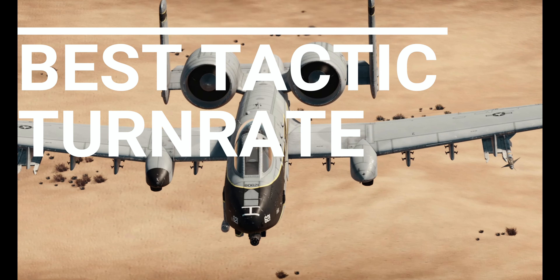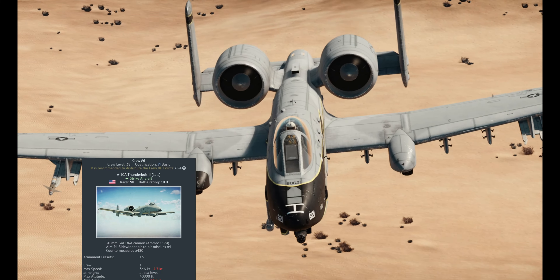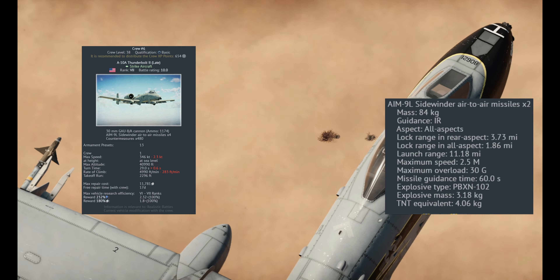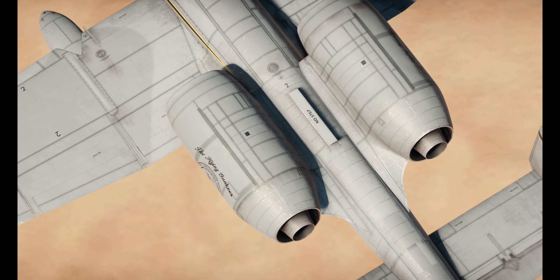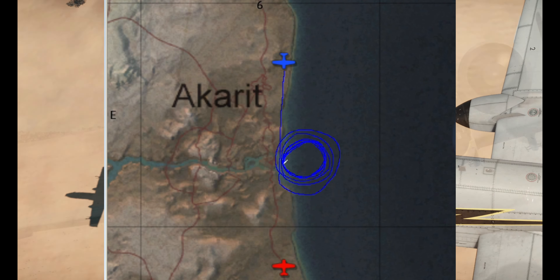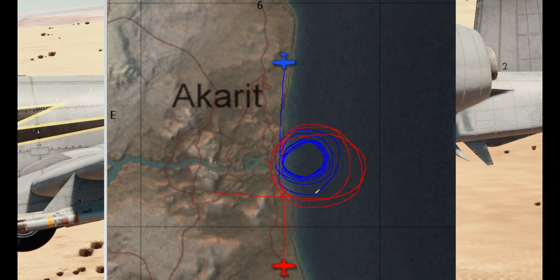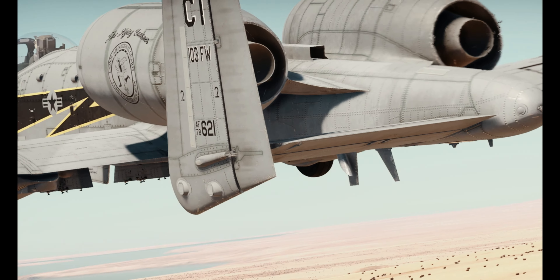The best tactic for the A-10A is going to be its turn rate. It can hold a turn around 250 knots and it also carries the AIM-9Ls, which are all-aspect and these do a number — sometimes they don't work though. We're going to try to hold the circle as tight as possible and hopefully the MiG will bug out and eventually we'll be on his six, splashing him. That's the hypothesis — that's what we're hoping to happen.